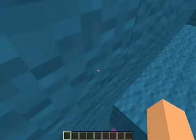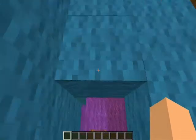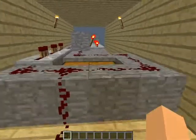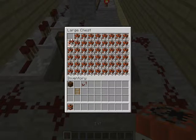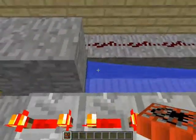You just come down this ladder here and you will end up down here and you'll start seeing the redstone wiring. So what happens is, this is the TNT cannon. And if you get in the chest, you will be able to take some of this TNT and put it down and load up the cannon, just like this.